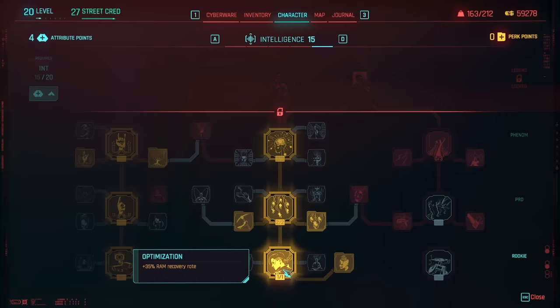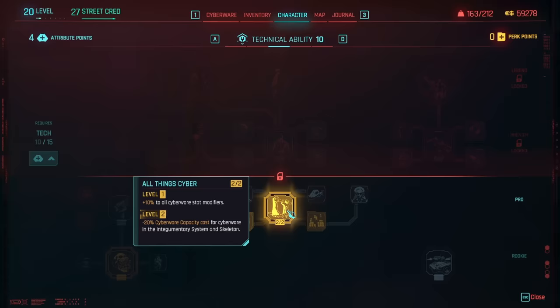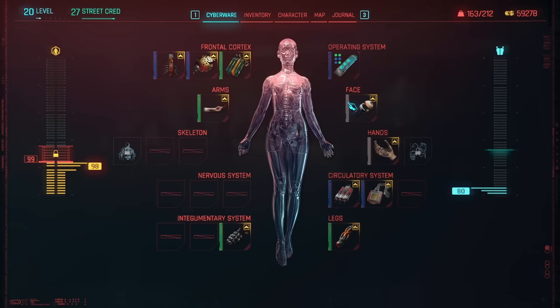Next let's move on to technical ability. Here is where you should be around level 20 in technical ability. This is going to help you equip all of the necessary cyberware you need, and at this level you should be able to equip everything you need to get this build up and functioning, as you can see on my level 20 character.